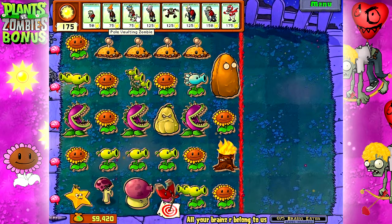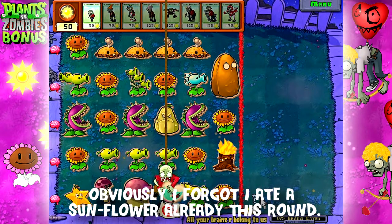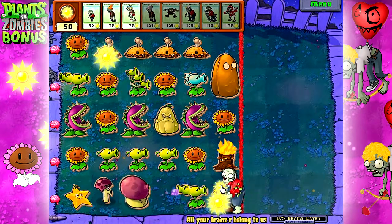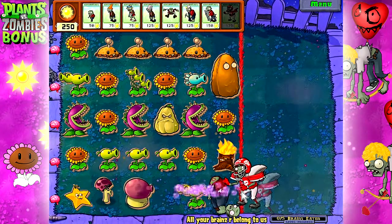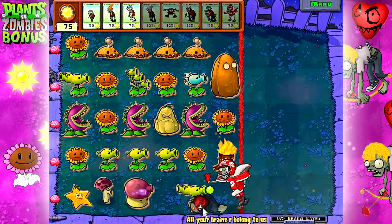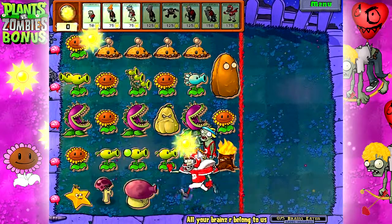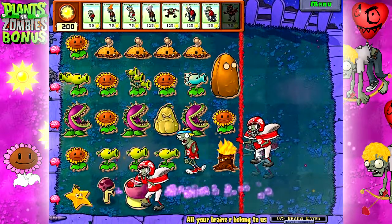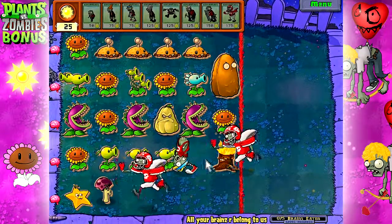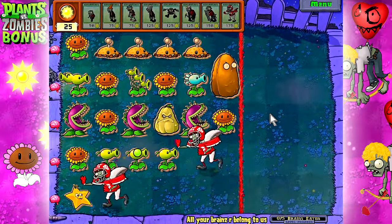Alright, it seems to have fixed. That's the perfect thing to start with — they gave me a little extra sun this time. I'm just gonna put a football player down here to marathon this row, and this guy will give me some sun real quick. I'll drop a football player down there as well — he'll be perfectly fine, I think.